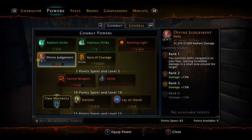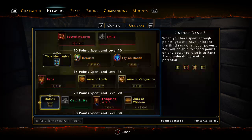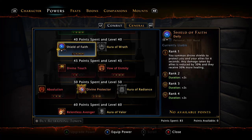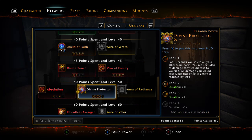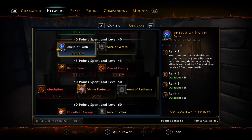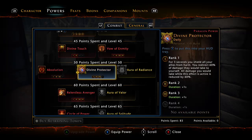For my dailies, I use Divine Judgment — the big knife that comes down — and I use Shield of Faith instead of Divine Protector anymore. Divine Protector is just garbage; it doesn't last nearly as long as Shield of Faith. Plus with the feats and everything in this build, Shield of Faith is way better than the bubble.